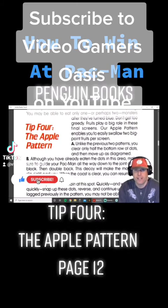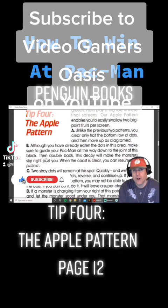Section A: Unlike the previous two patterns, you clear only half the bottom row of dots, and then move up as diagrammed. Section B: Although you have already eaten the dots in this area, make sure to guide your Pac-Man all the way down to the joint of this block. Then double back. This decoy will make the monsters slip right past you. When the coast is clear, you can resume the pattern.